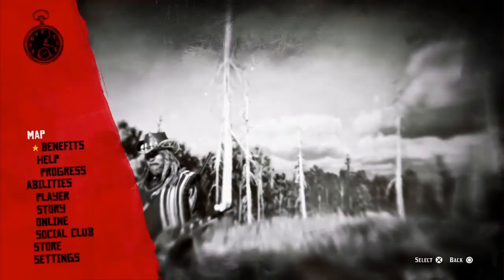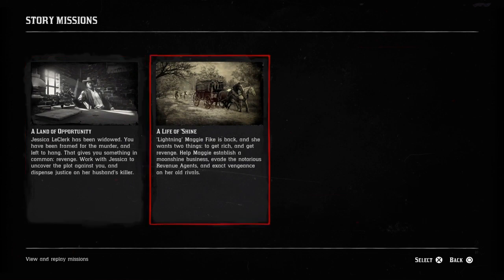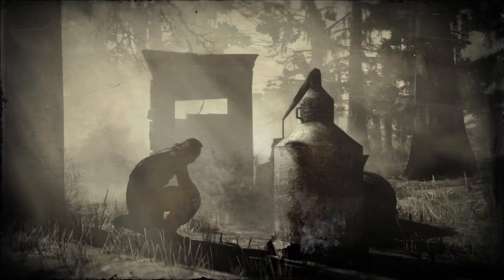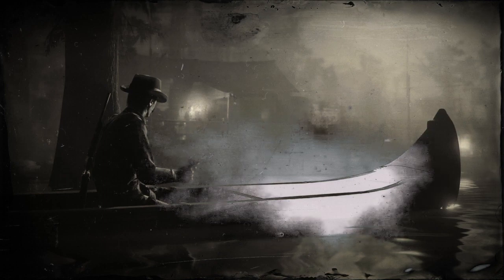Hey what's up guys, old Heldorado here. I wanted to put this video out yesterday but it just didn't happen. The first thing you want to do when you spawn on Red Dead Online is go to your pause menu, go to progress, go to where there's smoke — there's fire water. This is a great way to do your daily challenges. You can make close to two gold bars doing this, and money because they're giving out that double RDO money.